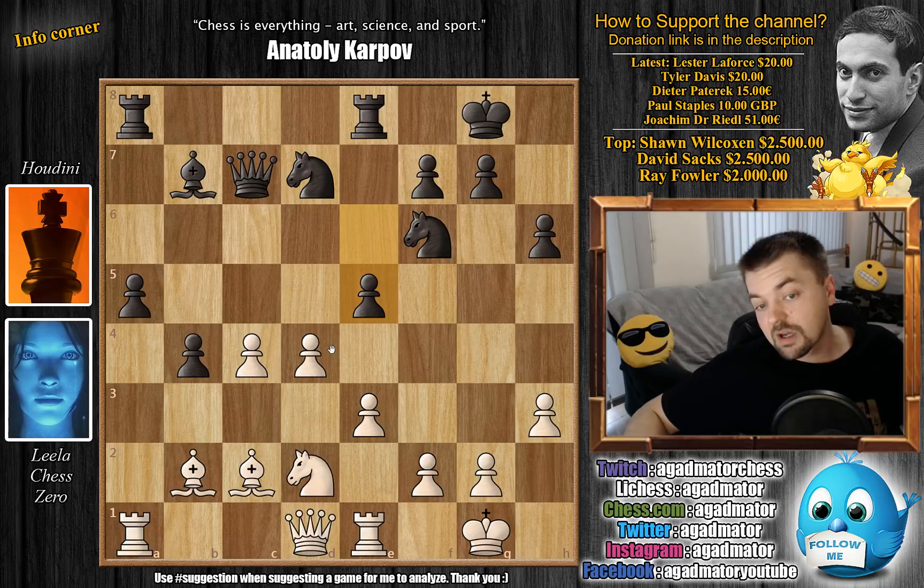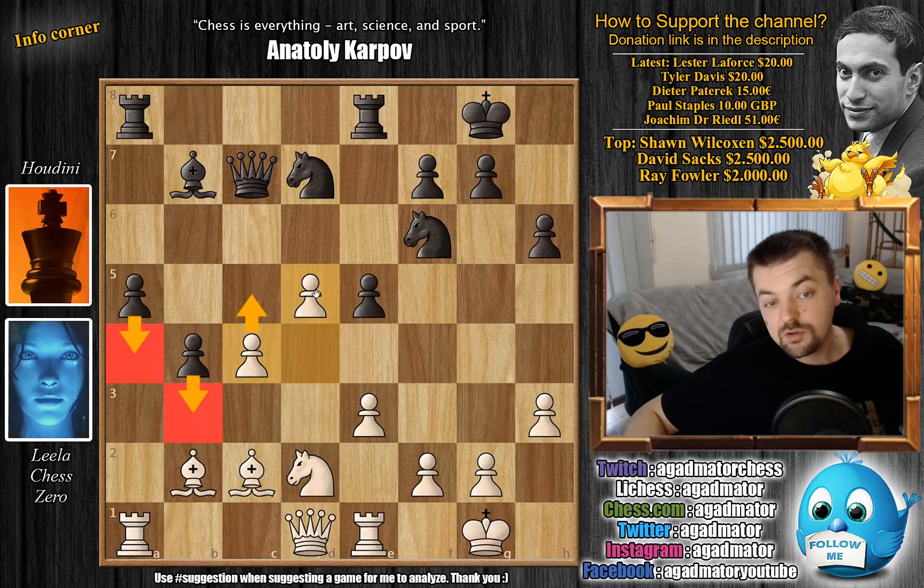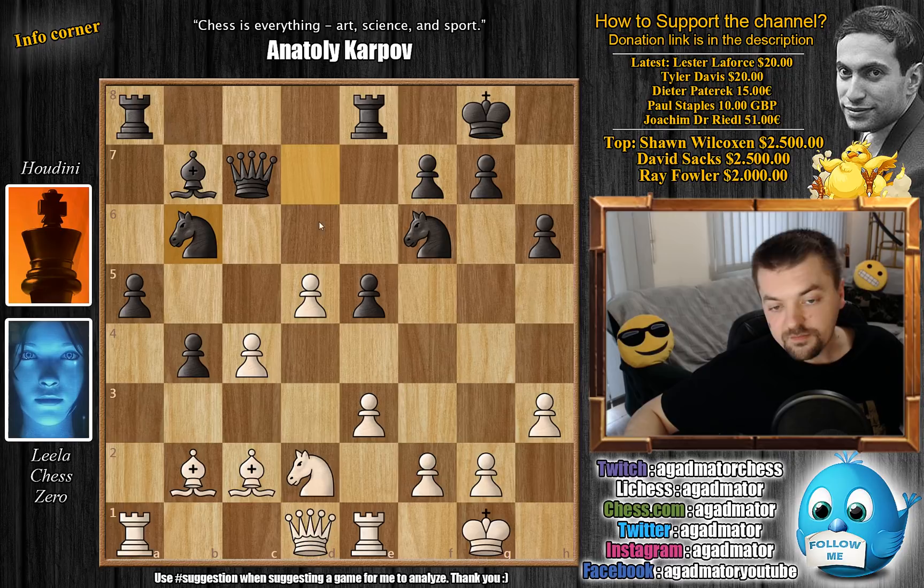Now comes e5, then d5 — white would rather grab more space in the center than exchange. And also now yes, black does have two connected passed pawns on the queenside, but white has two connected passed pawns in the center. Here we have knight to b6, we have e4 strengthening the center. Now what's the idea here — why does white allow black to capture on c4? This is the first cool moment in the game: if knight captures, then knight captures and queen captures, and now bishop to a4 attacks the rook but also frees the c-file for the rook to attack the queen.